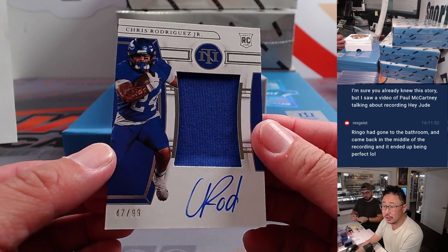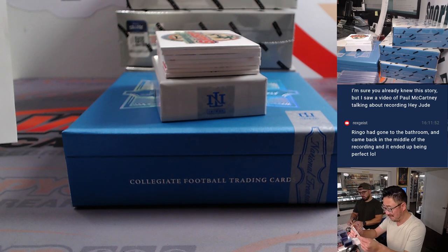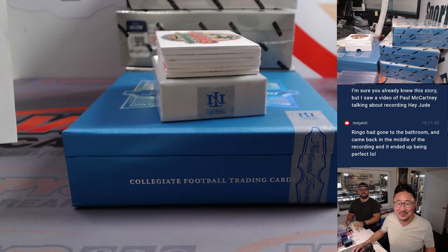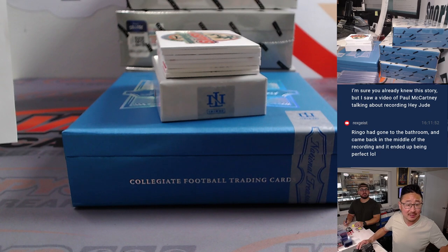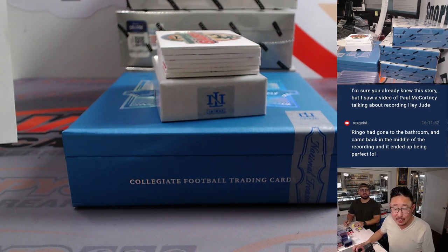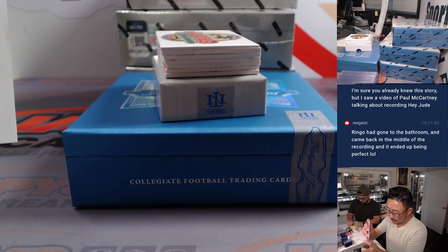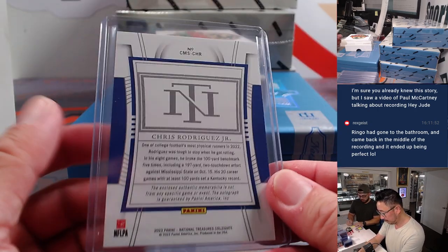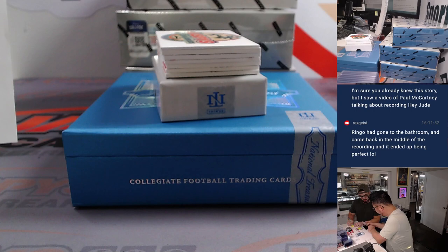Chris Rodriguez Jr., rookie jersey and auto, 47 out of 99. He's a running back for the Commanders — Washington. Commanders are a random number block team, so that'll go to Commander 7. And that'll be for Eric B.